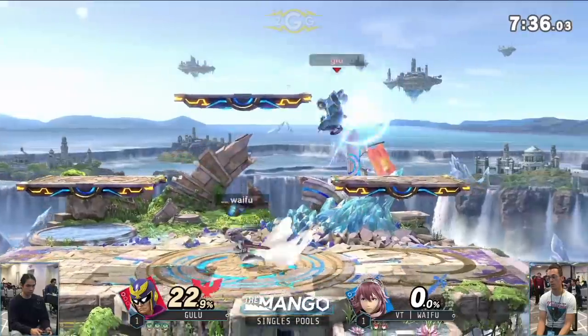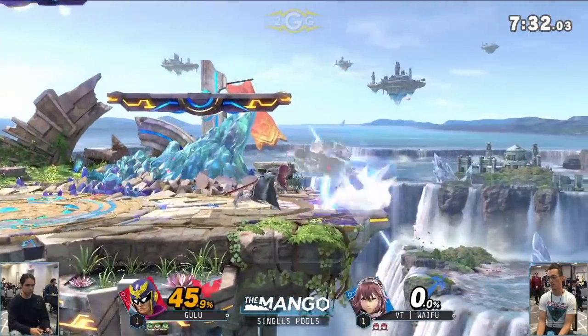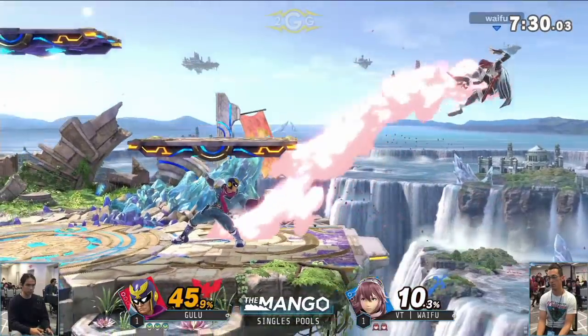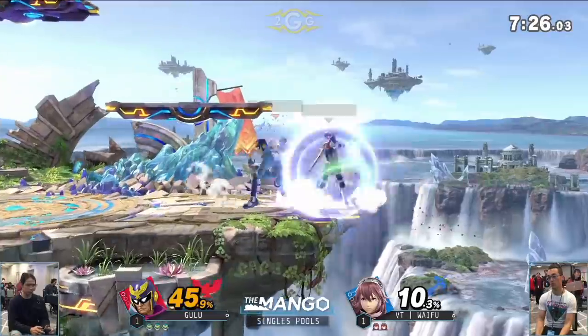Catching him with the up tilt — oh my word. That spike is so good too. Like you don't expect it. Samus has a very similar spike like that, and both of them actually can kill.